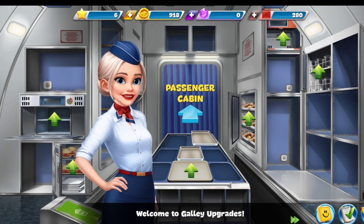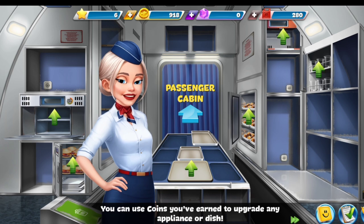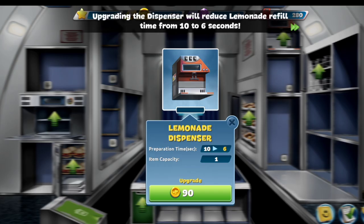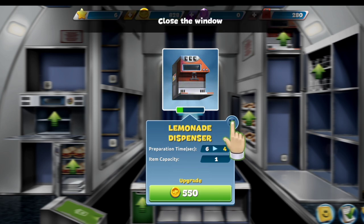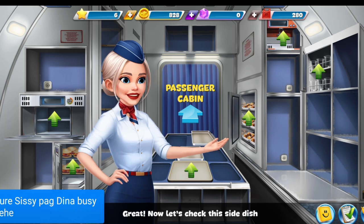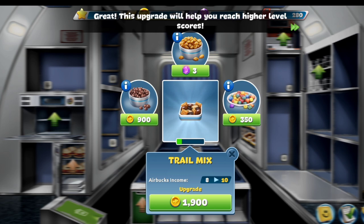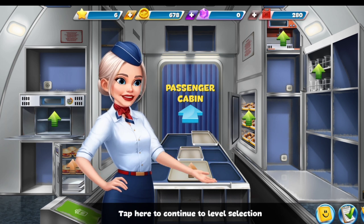Welcome to Galley Upgrades. You can use coins you've earned to upgrade any appliance. First, let's take a look at the lemonade dispenser. Upgrading the dispenser will reduce preparation time — tap here to purchase. Close the window. Great, now let's check this side dish. Upgrading trail mix — tap here to purchase. Great, this upgrade will help you reach higher scores. Tap here to continue to level selection.